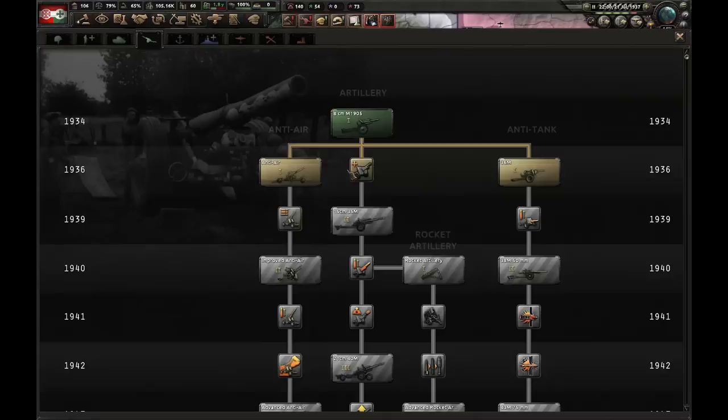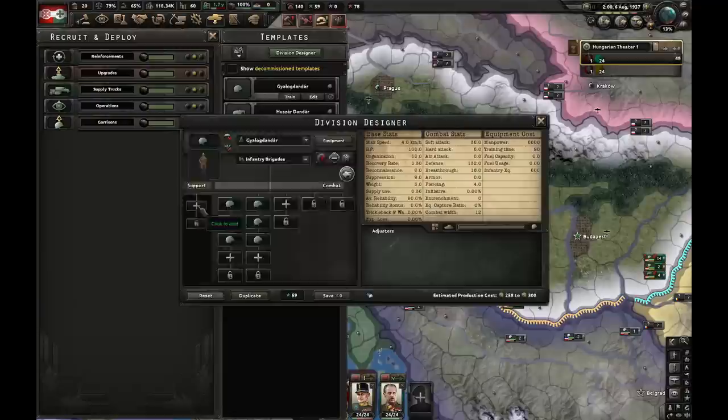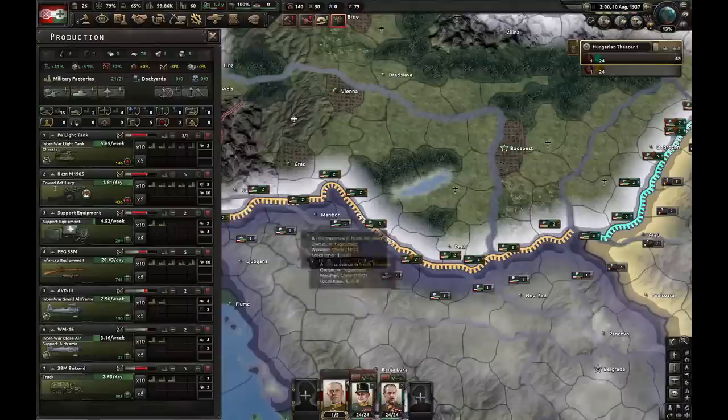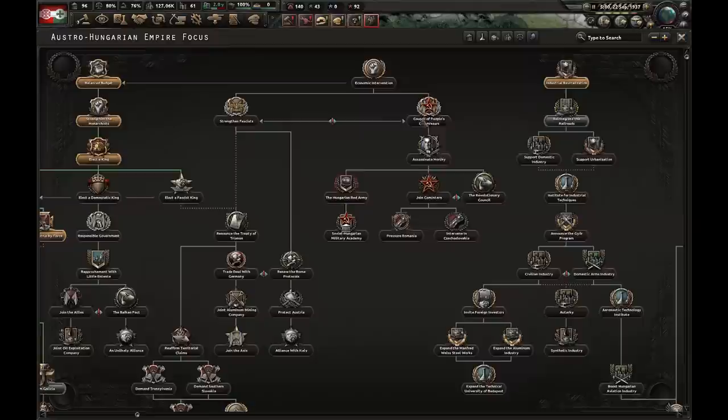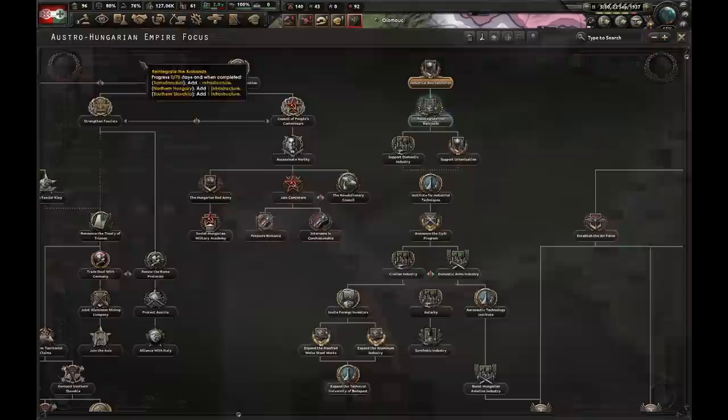Let's go for Limited Conscription and start deploying these divisions. Let's modify this template — it's going to have support artillery, armored light tank recon, and let's make it 16 width. We need a little bit more artillery and a little bit more tanks. We're about to claim Transylvania. We won't go for the first option because that's the most stupid thing you could ever do — we're going to go for the second option instead. The next focus I'm going to do is Reintegrate the Railroads.